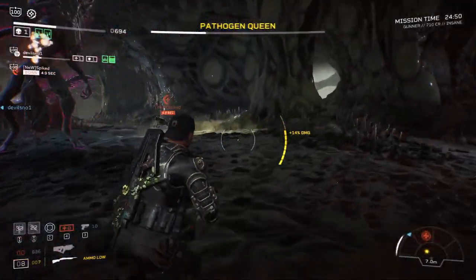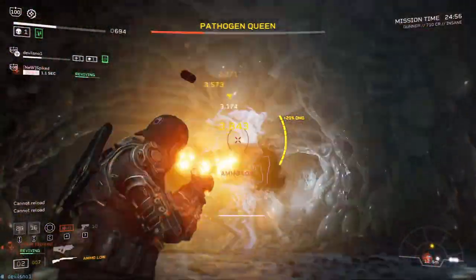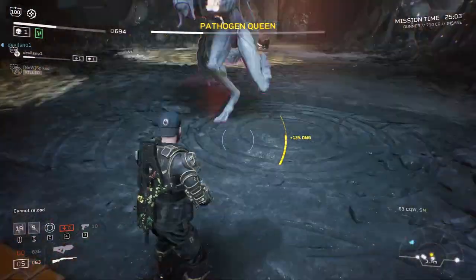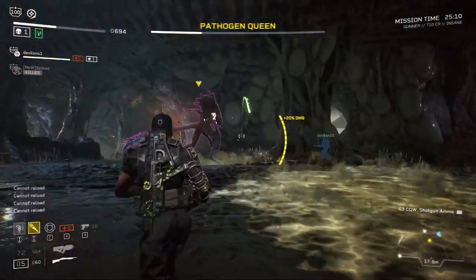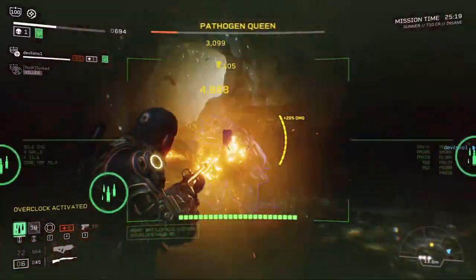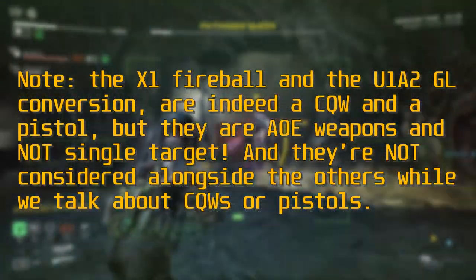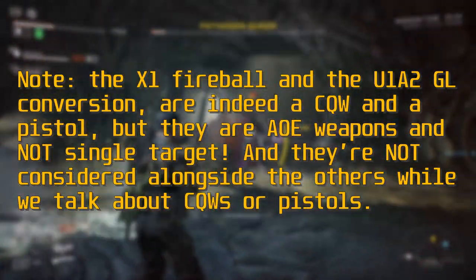Let's quickly talk about weapons before diving into the main topic — classes and roles. Now that you have an understanding of breakpoints, have calculated your DPS, and have an idea of TTKs, let's talk about weapon categories. The highest burst and overall single-target DPS weapon categories in the game are CQWs and pistols — we are talking single-target damage, not AOE. Note: the X1 Fireball and the U1A2 GL conversion are indeed a CQW and a pistol, but they are AOE weapons and not single-target, so they are not considered alongside the others when we talk about CQWs or pistols.